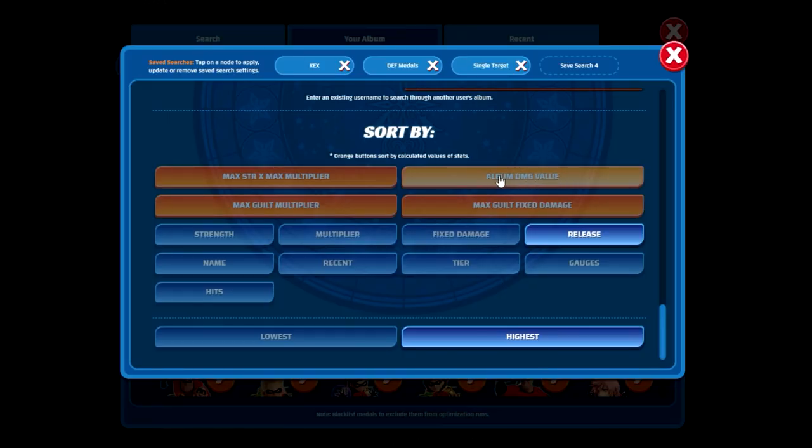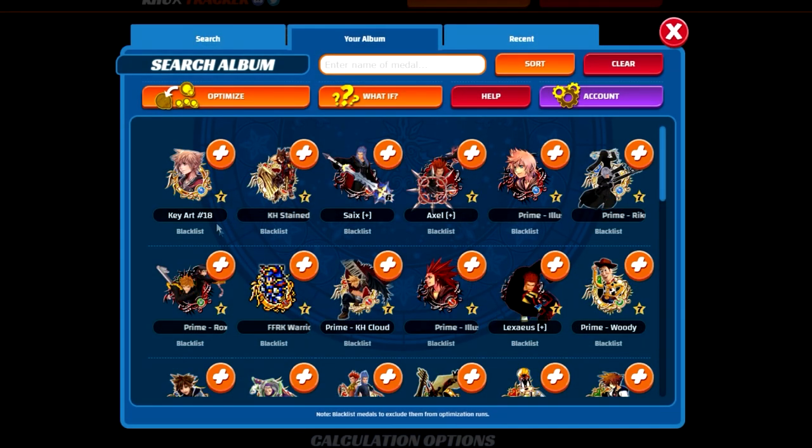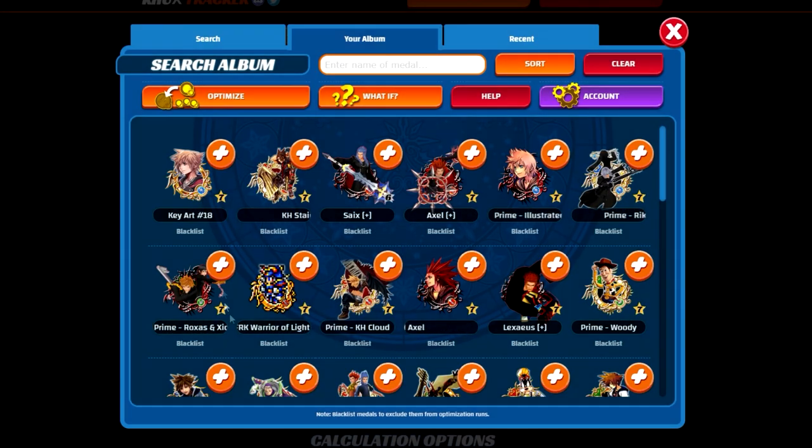There is a feature on the site called Album Damage Value. If you click on that, it will show you which of your metals will deal the most damage. However, the issue is that it takes into account traits, skills, multipliers, and the metal's abilities. What I'm going to present will be everything that sorting option gives you, minus the actual abilities. So what we're trying to figure out is which of our metals has purely the highest multipliers — meaning their overall multipliers with their skills and traits.